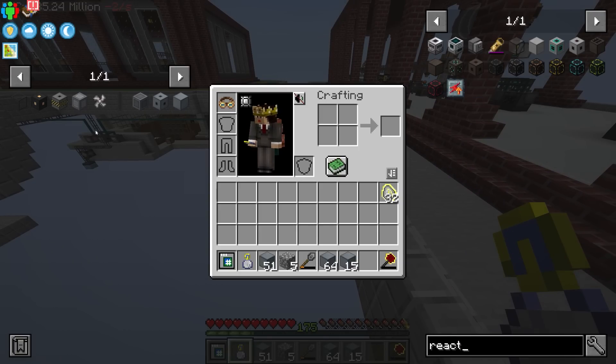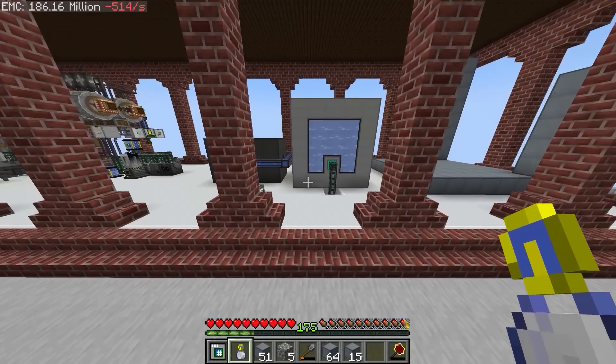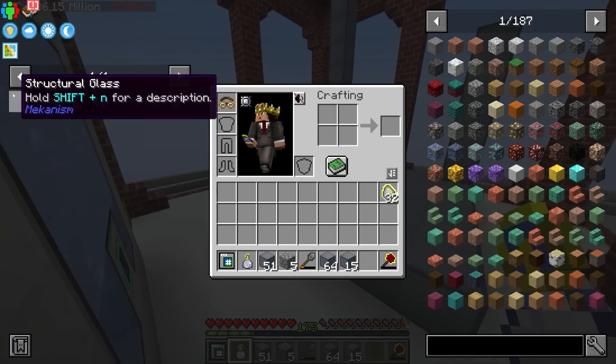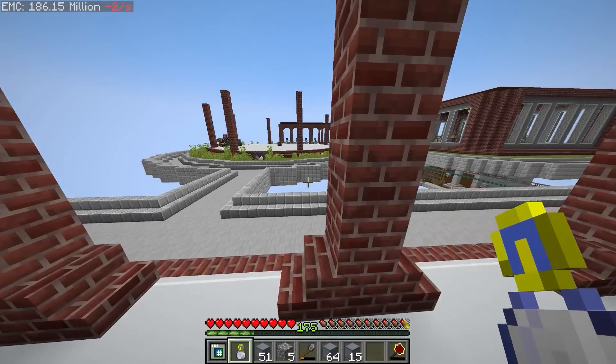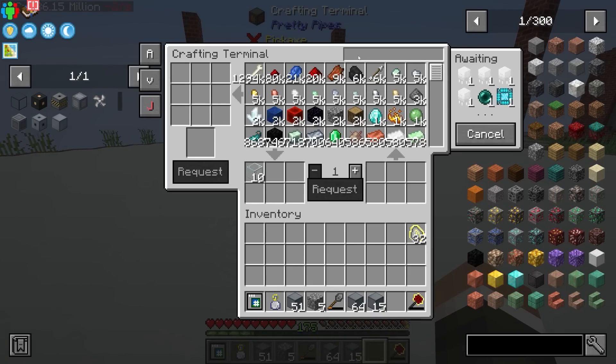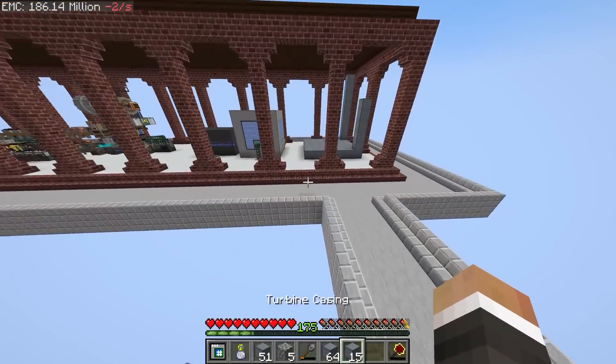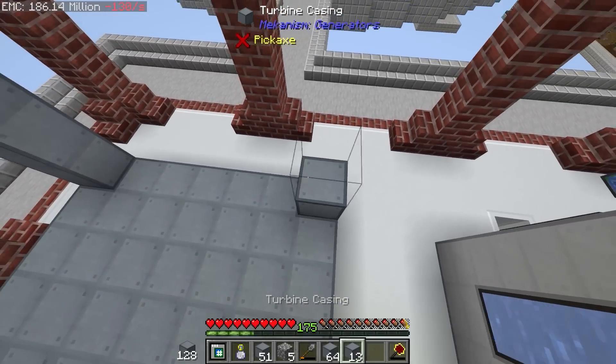Wait — I forgot the Mekanism turbine is different. It needs structural glass, not reactor glass, which is a little easier to make. I should probably request some glass be made just in case. Actually, we've got 217 — I think we requested that in the last stream. So that's not going to be a problem for us.